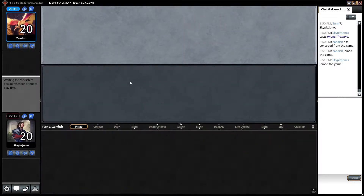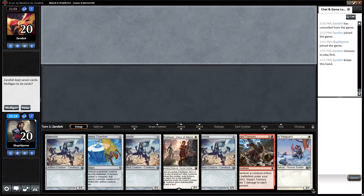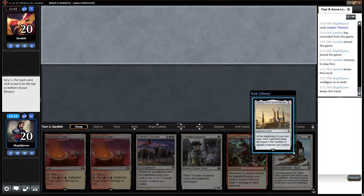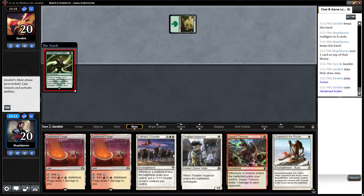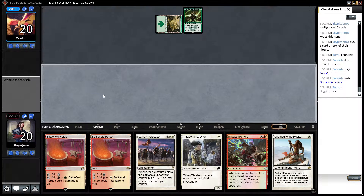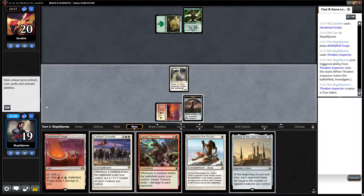He's probably not used to playing against something of this magnitude. We can't keep a hand with no lands — we had three Memnites, but you just can't keep that. So we put it to the top. Opponent plays a Forest and Hardened Scales. We play a Plains, pay one, and play a Thraben Inspector, getting to investigate.